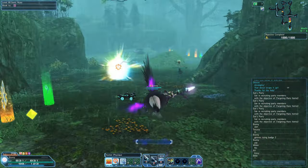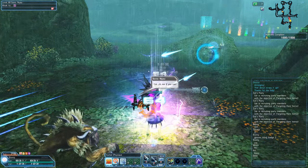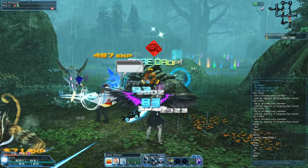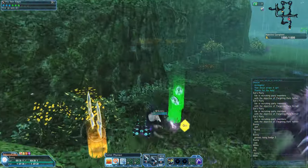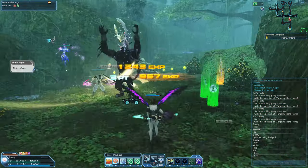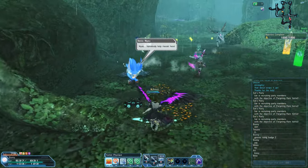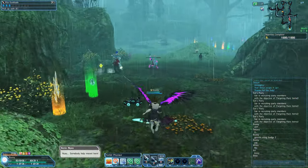One thing to look out for are Neows — kill them as soon as you see them. They don't drop Rising Weapon Badges themselves, but after you defeat them they cry out and call for help, and if you're lucky it will spawn two mini-bosses, giving you more chances at Rising Weapon Badges.